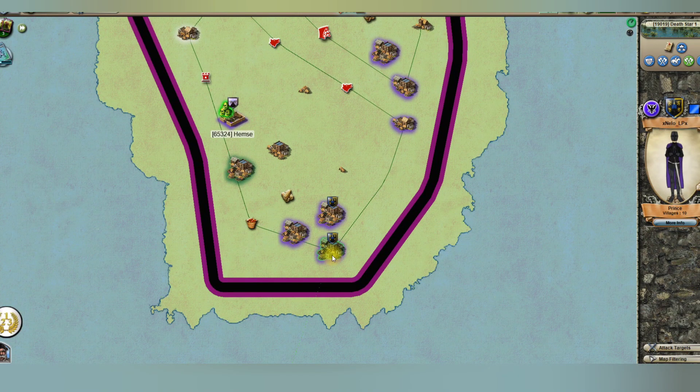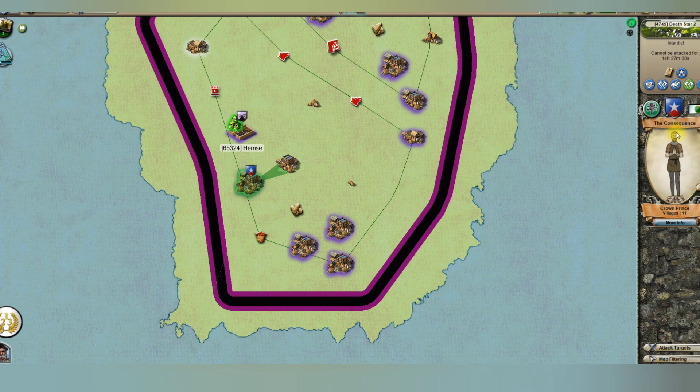Hey guys, welcome back to another video. In this video I will be showing some attacks on House 13. This was a very important village — this was the village that House 13 lost to Nilo. This player is the consequence, and as you can see he's still under ID on other villages as well.